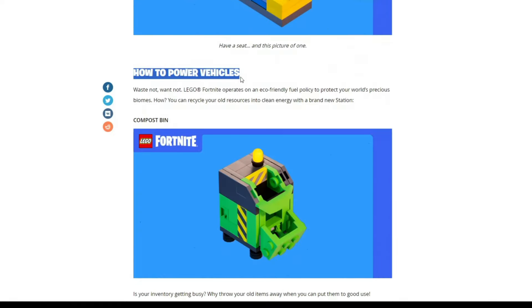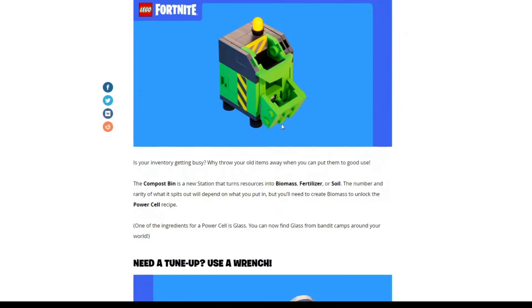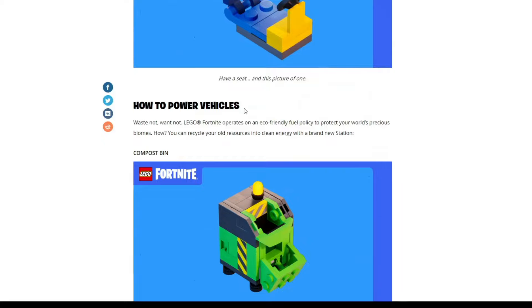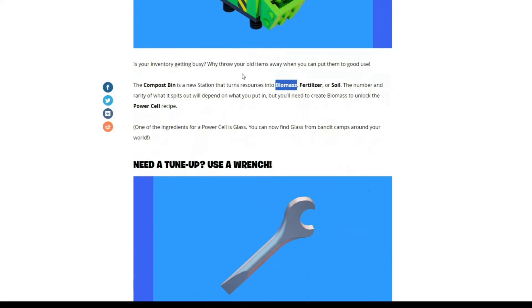How we power these vehicles: Lego Fortnite operates on an eco-friendly fuel policy, so we're going to be recycling with the compost bin. Why throw your items away when you can put them to good use? The compost bin is a new station that turns resources into biomass, fertilizer, or soil. The number and rarity of output will depend on what you put in, but you'll need to create biomass to unlock the power cell recipe. To recap: the power center is the engine, the power cell is the gasoline, and the biomass is what allows us to create the power cells.